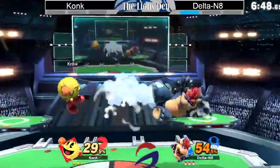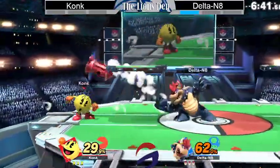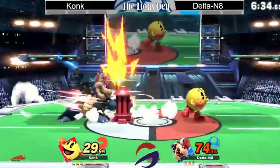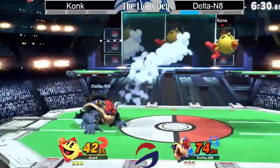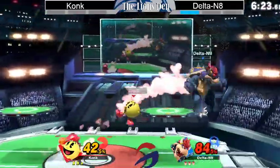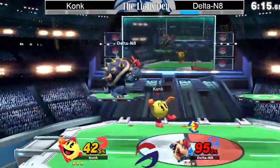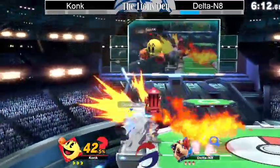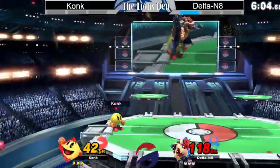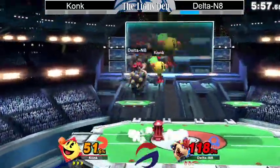I think Bowser's one of those characters that you can't start the game off like that, because he's so good at covering so many options. You can't put yourself in that position just to start out the game. I know it's kind of the Pac-Man game plan, but there are certain matchups where it's not as useful. Konk's doing a very good job right now staying out of Delta's range for most of that neutral play, throwing down hydrants and getting his bearings. Starting off better than he was last game — I think he's got a bit more of a feel for how Delta Nate plays. Not quite getting anything off of the Galaga, but still managing to keep him out very well. Good hydrant — just nickel and diming right now.